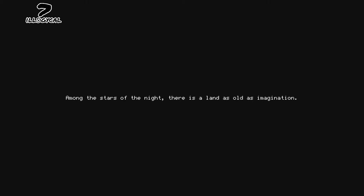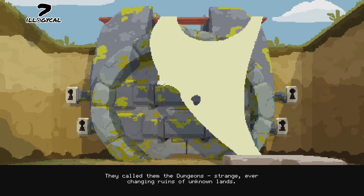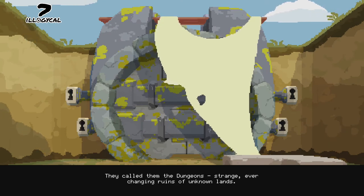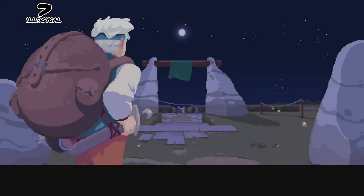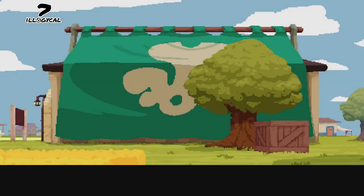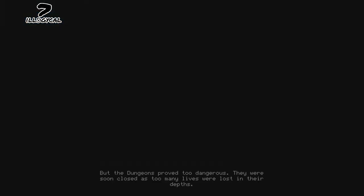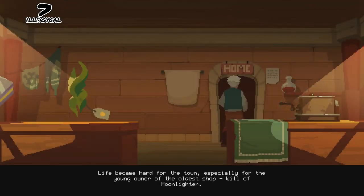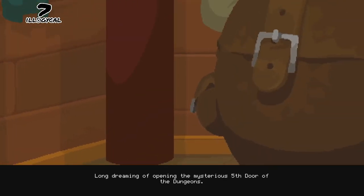Among the stars of the night there is a land of old and imagination. One night, mazes full of extraordinary treasures and deadly creatures appeared in this land - they call them dungeons, strange ever-changing ruins of unknown lands. Soon the village of the Slightly Curious took root near the dungeons. Among the settlers two groups shine brightest: heroes and merchants, glory and riches. But the dungeons proved too dangerous and were soon closed as too many lives were lost. Life became hard for the town, especially for the young owner of the oldest shop, Will of the Moonlighter, long dreaming of opening the mysterious fifth door of the dungeons.